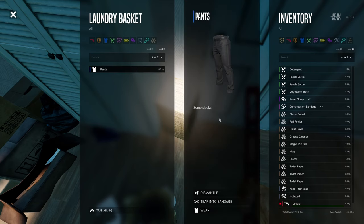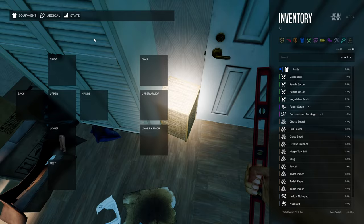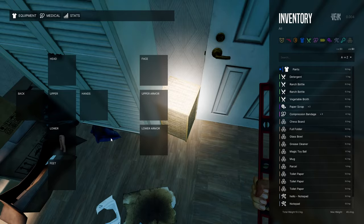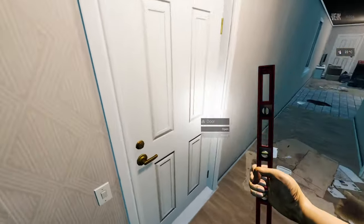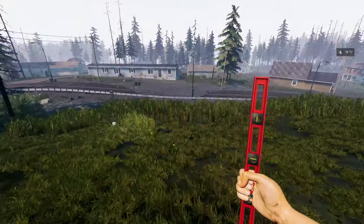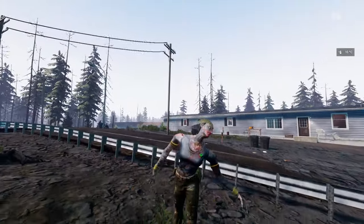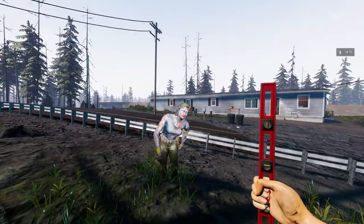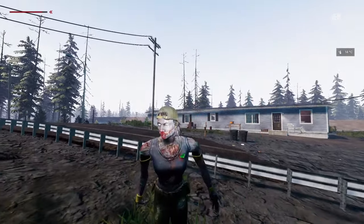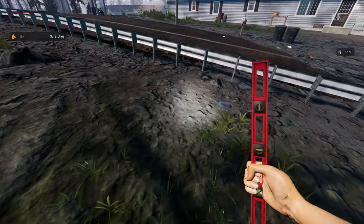Pants — let's see if they show up — there we go! Got myself a pair of pants, awesome. Let's go outside — there's a zombie right there. Let's greet him! How does this leveler work? Right on the face! You missed — sorry. Doesn't do much, does it? Oh, the zombie is down!